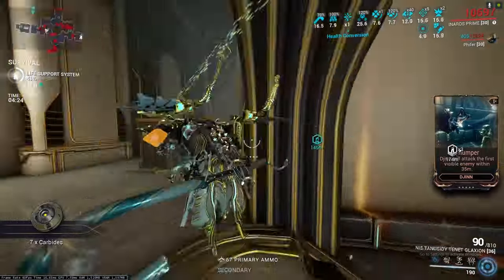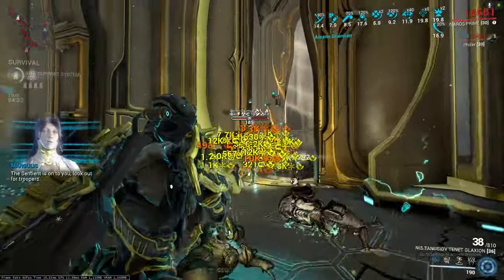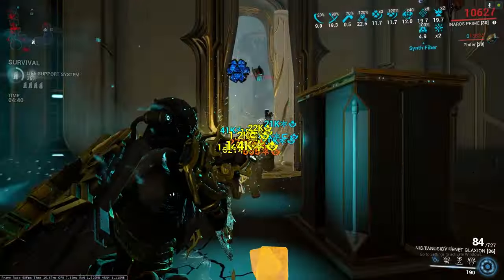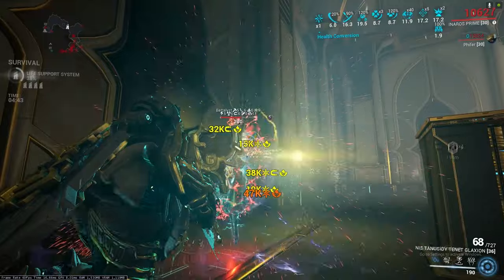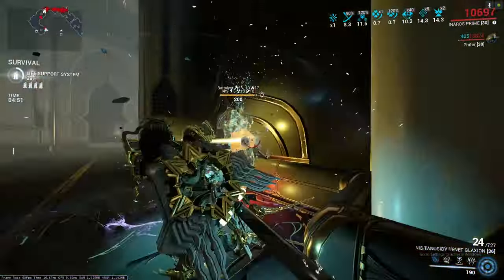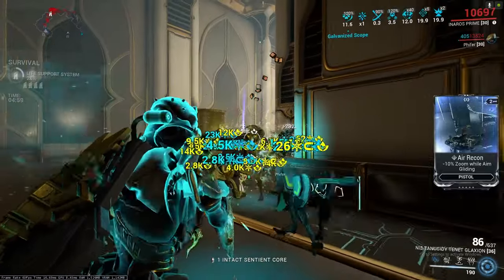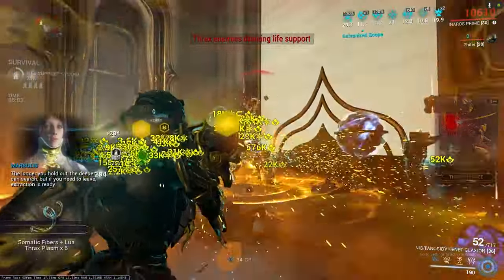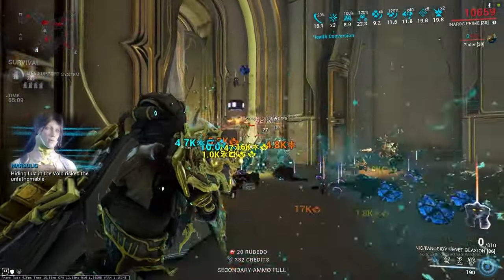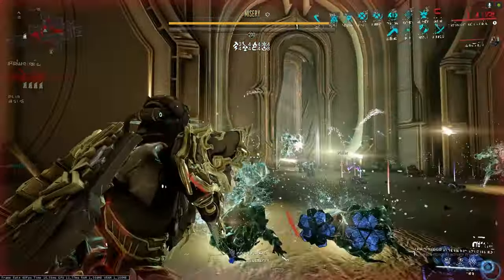With the corrosive shards it's fantastic. Without them, it's still pretty decent as long as you have at least four different elements on the Glaxion itself, or a Daikiga or a hound to spread those status effects. That little globe from the mod always ends up messing me up — even though I like it because it adds magnetic to the hound's synergized prospectus, it's still annoying.